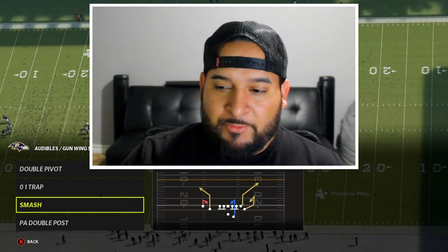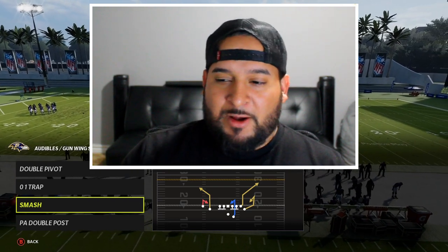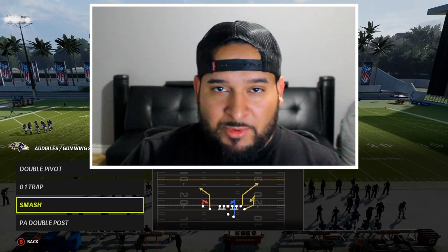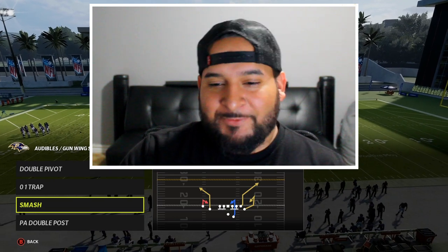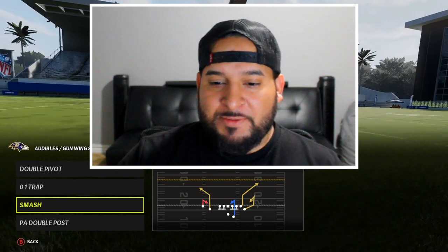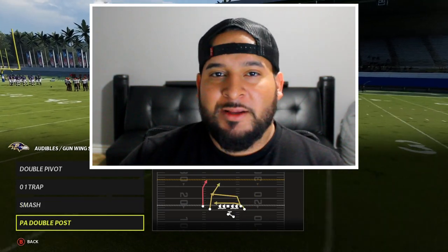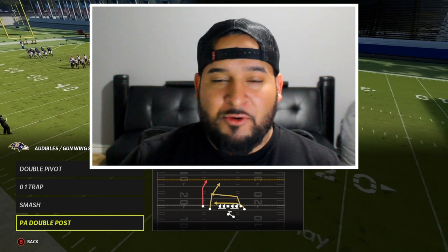This next play is just kind of optional — you don't have to add it at all. It's a play I like because of the tight end routes, both tight end routes, and the corner route. I'll just switch up the route combos here and there. The PA double post — that's the one that's kind of mandatory. That's what's going to make this play work; it's going to scare your opponent into getting beat deep.